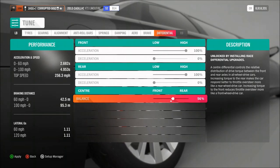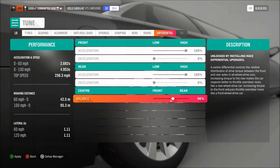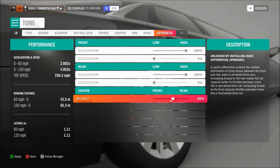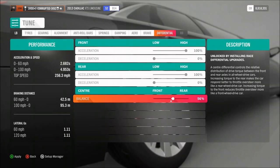The reason for that 56% split is to help the launch. One of the main differences between tuning something like this and a normal car is that the wheelbase being so long totally changes the way it launches off the line.